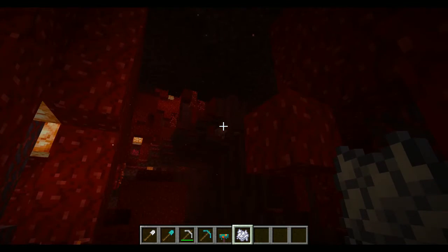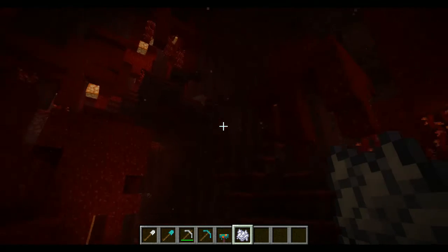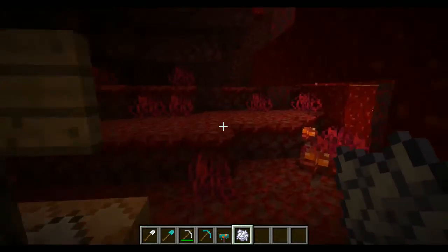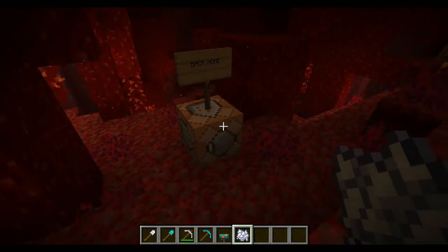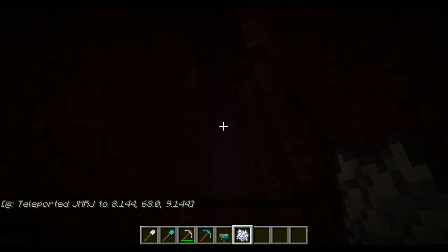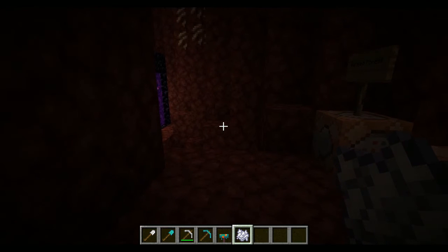Do you see that up there? That's a new mob — we'll get to him in a bit. As you can see, it's literally right at our spawn. The fog changes when you're in the biomes: in the crimson forest it's a dark color, and in the warped forest and soul sand valley it's a blue color, but they're different shades of blue.